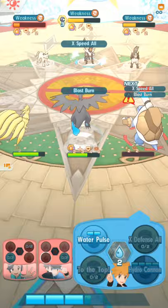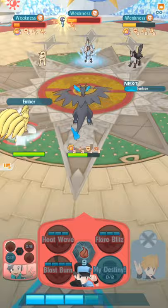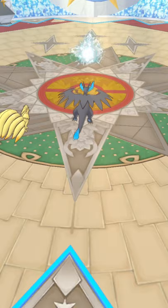Keep the sun up and just keep spamming Blast Burn at the beginning to nuke down Karin, and then after that use Heat Wave. Or you can use a sync move like I do here. Take care, good luck.